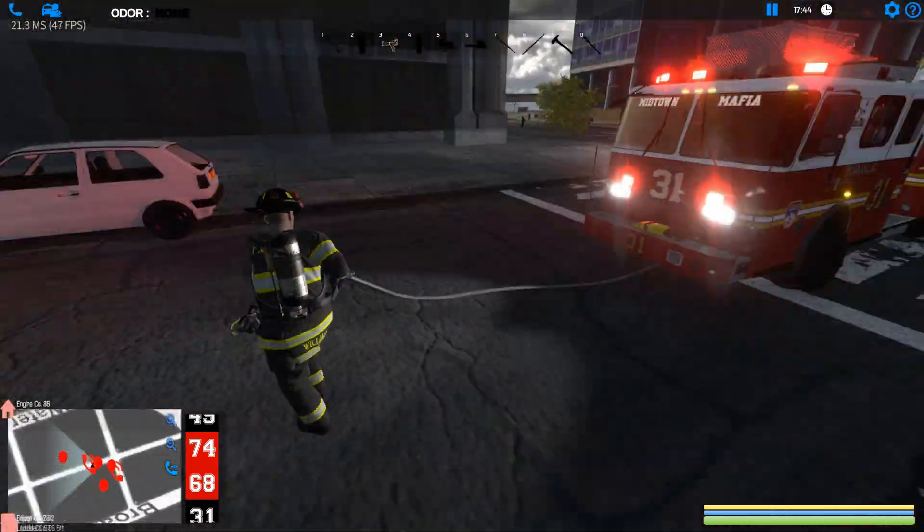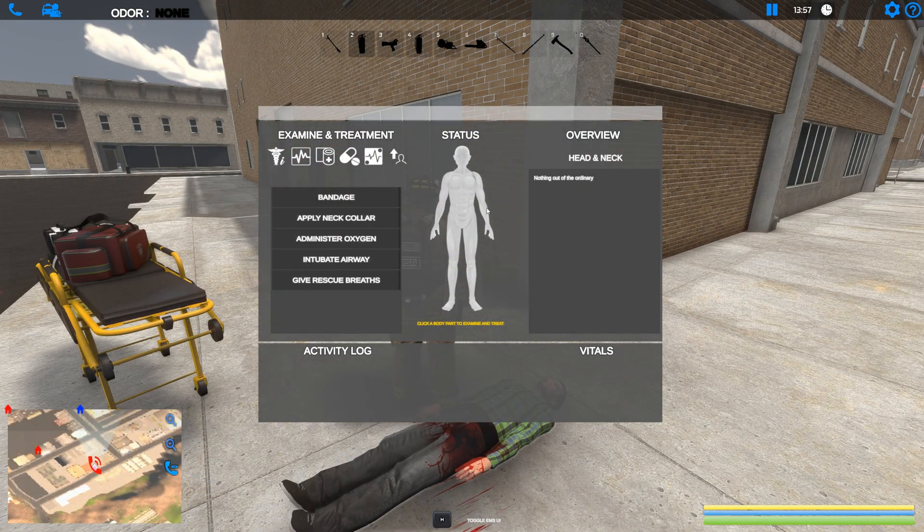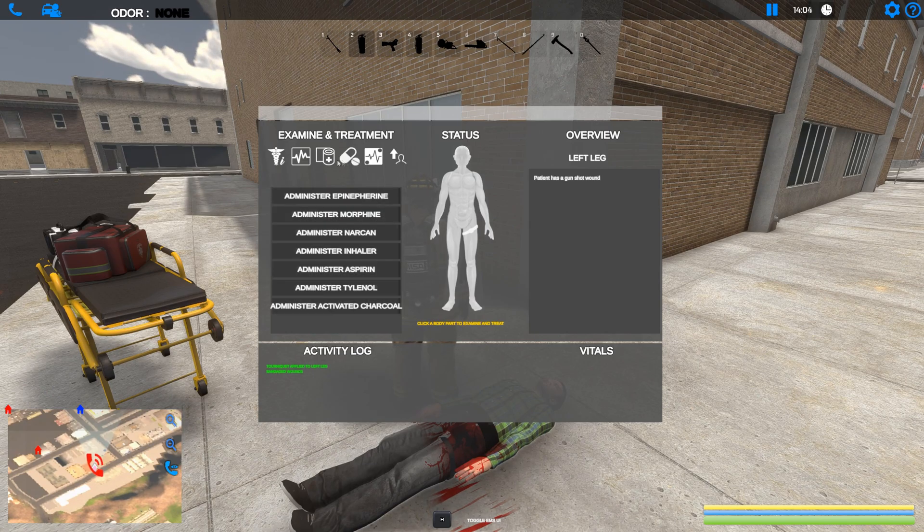That is cool as hell. EMS calls are now also procedural. They can spawn anywhere on the street and injuries, and the patient's looks are completely randomized. This means you can have thousands of unique EMS calls instead of the same ones every game.